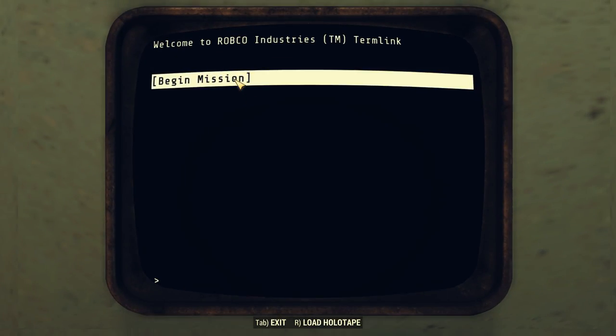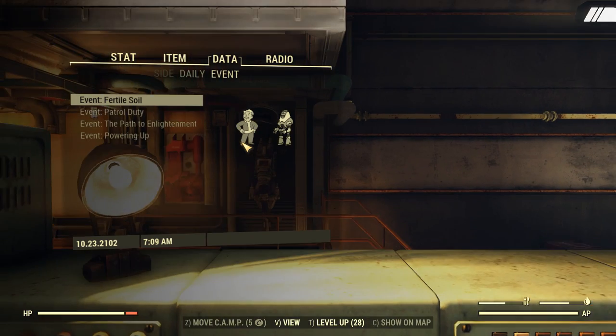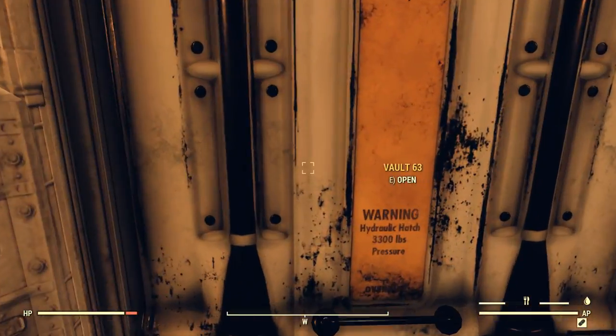Oh wait, this is usable — Emergency Management Terminal. Begin mission. 'Please confirm that your team has assembled and is ready to begin. Once you confirm your acceptance of this mission, the vault door will cycle and no further personnel will be permitted in or out of the vault until this operation has been completed.' I'm going to assume it doesn't work because we don't have a vault door. Vault 63, here we go.